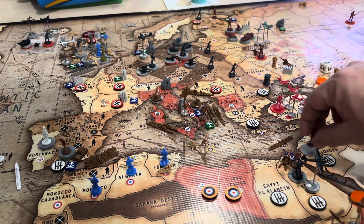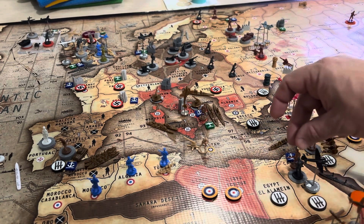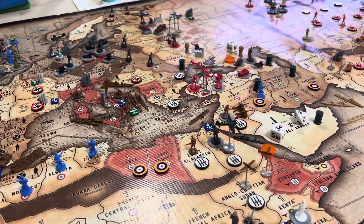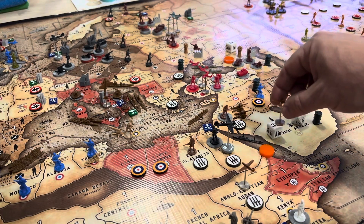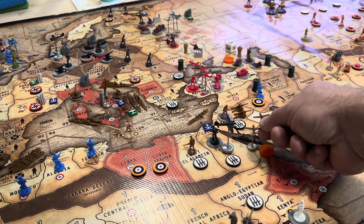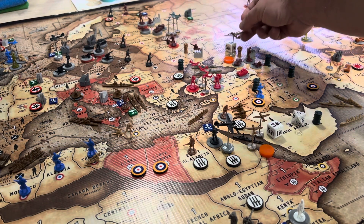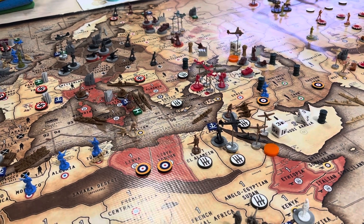An infantry and artillery from Egypt will move into Trans Jordan as well. The infantry from Egypt takes Egypt El Alamein. Two fighters from Anglo-Egypt Sudan fly one into sea zone 81 to hit the destroyer, and then the bomber from Southern Italy will fly one-two-three-four into the Caucasus and do a bombing run on the factory. It has three left.